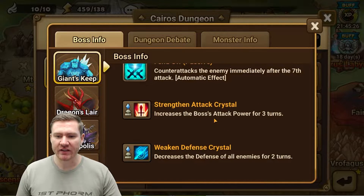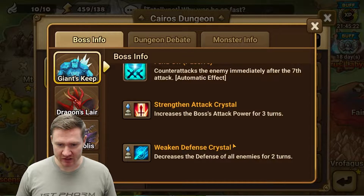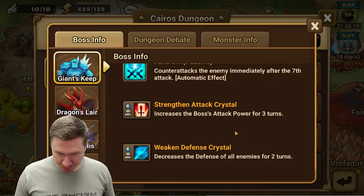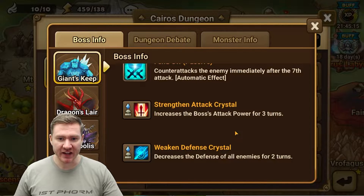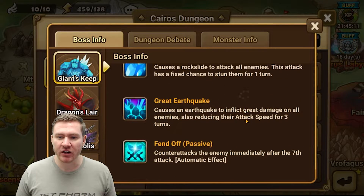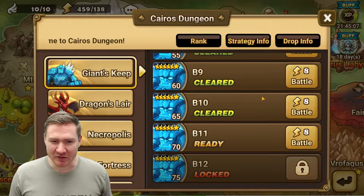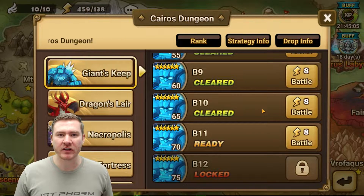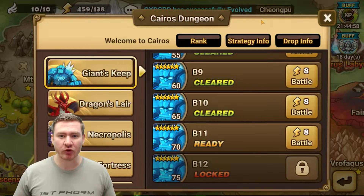He's got a tower giving him attack power and a tower giving everyone defense break on your team. So the towers are setting him up to do big damage, and then he also does pretty big damage. This fend off is a real smack — this is usually why the run will fall apart. Someone will hit him at the wrong time, get one-shotted, and your run falls apart. So today we're going to talk about my team that I'm running.